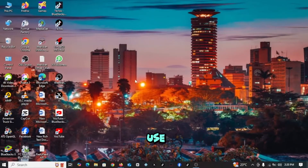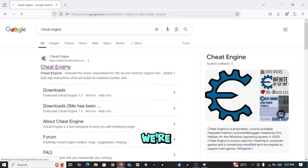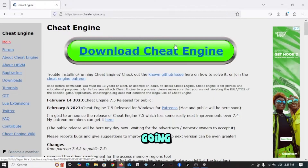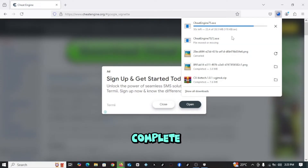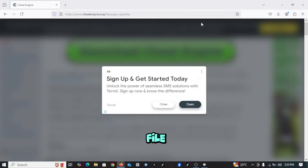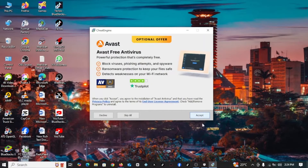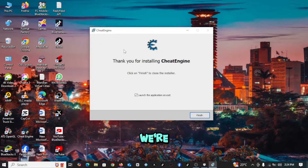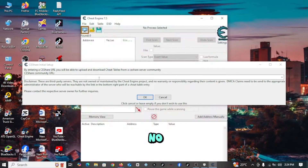For this hack, we are going to use a software called Cheat Engine. Let's go ahead and download it. Just open your browser and search for Cheat Engine, then click on the first result, which is CheatEngine.org. Once there, click on the big green button and the download should start immediately. After the download is complete, open the downloaded file and start the installation process. This is a straightforward installation. After it's complete, leave the box checked to launch the program on exit. If any prompts appear on startup, just click no and cancel.